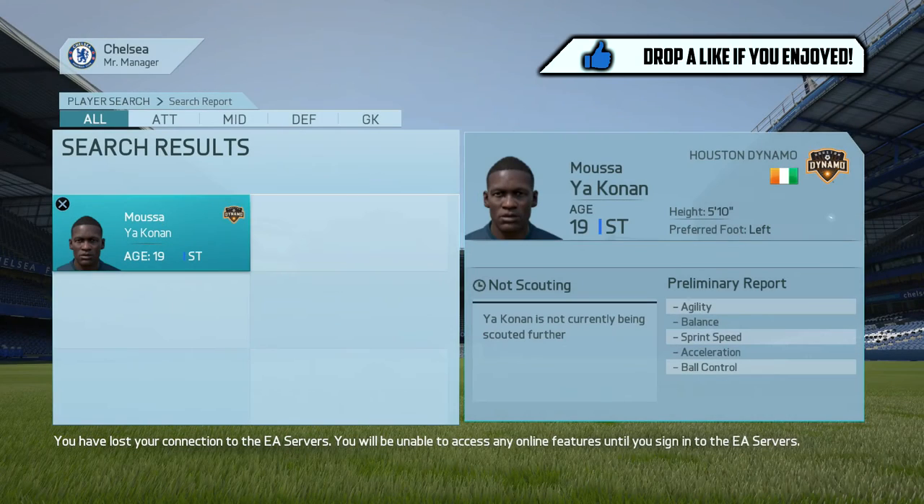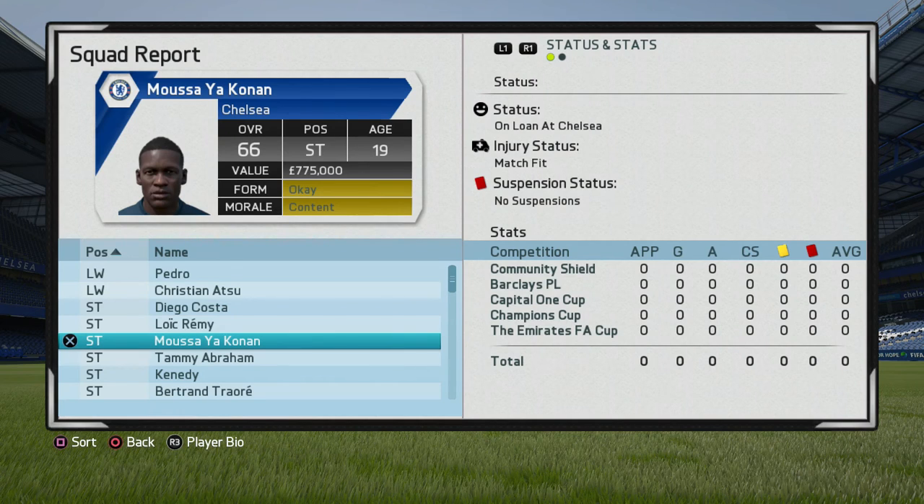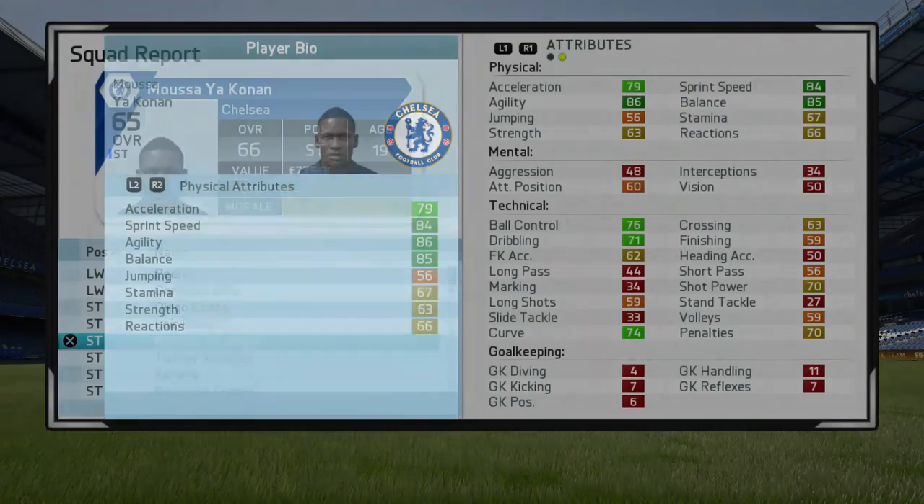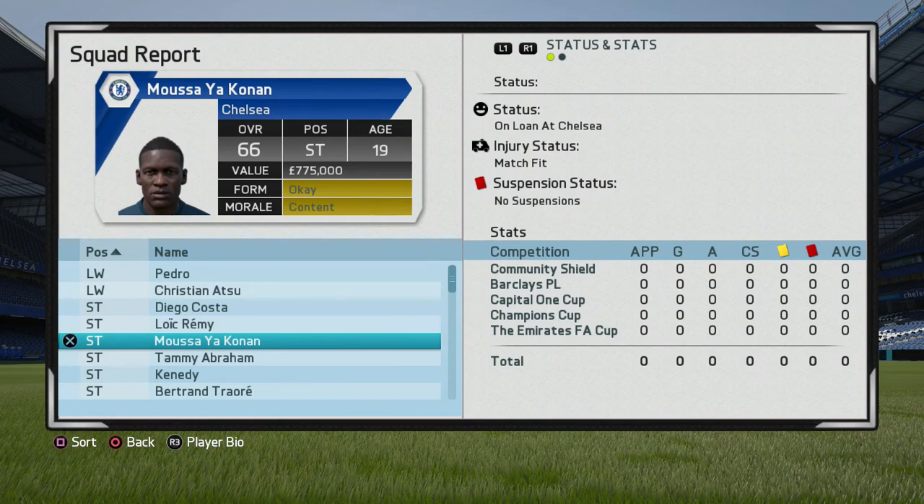Let's approach and buy him and check his stats. Here he is — Musa Yakkonen, 66 overall. Look at some of these stats: 79 acceleration, 84 sprint speed, 86 agility, 85 balance. Moving over to technical attributes: 76 ball control, 71 dribbling, 74 curve, 59 finishing. Overall he has some amazing base stats.